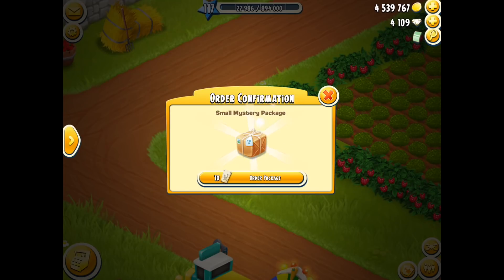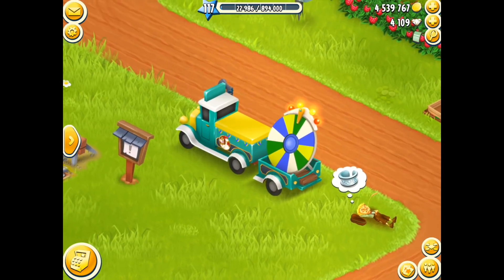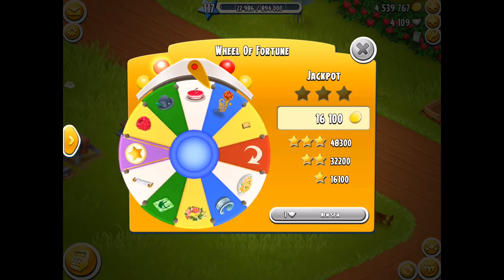The postman then says, hey, no problems, I'm going to come to your house and deliver a package to you. I can't wait to see what I'm going to get — stone blocks. The other option you've got is that wheel of fortune. So once a day, the truck comes to your house.